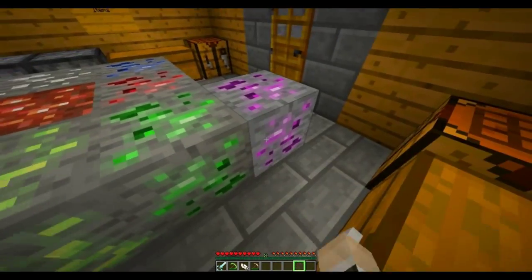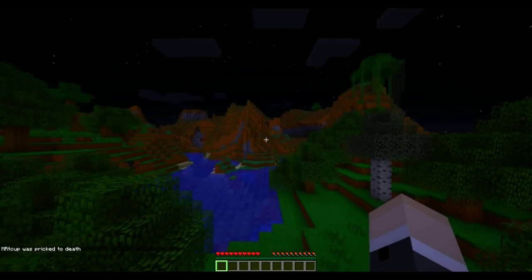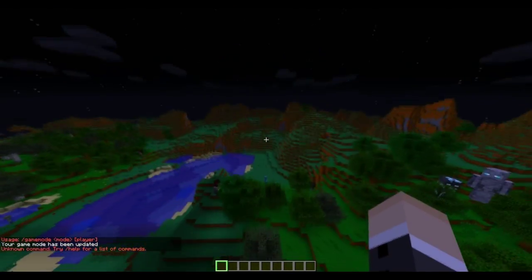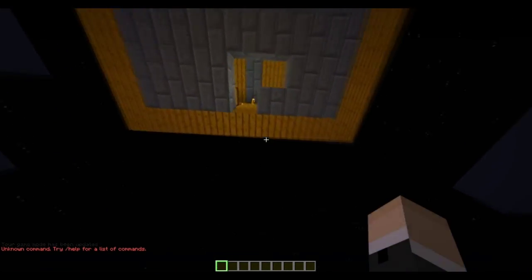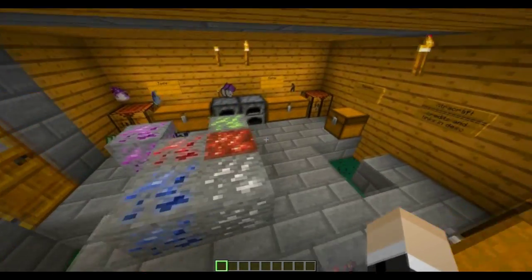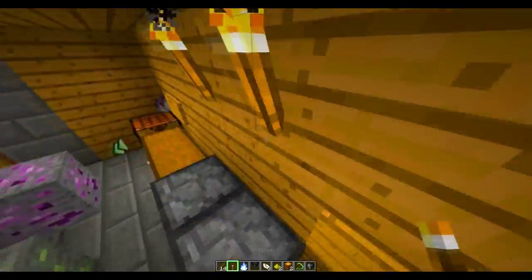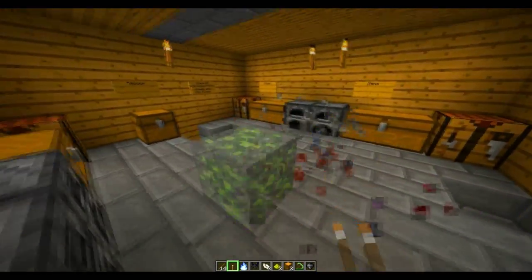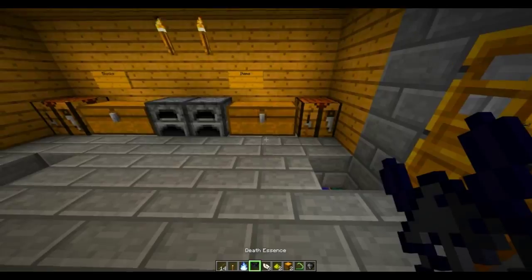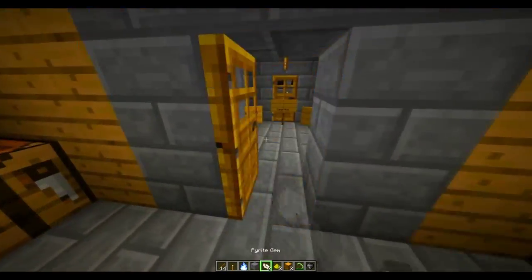I kind of like the detectors — they're like glowy-ish. Something keeps on killing me. But yeah, you can use all the ores to craft things. Let's continue to the next room and destroy these. I was going to show you what everything looks like, but something keeps on killing me. Let's go check out all the mobs.